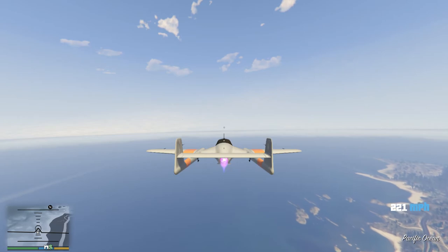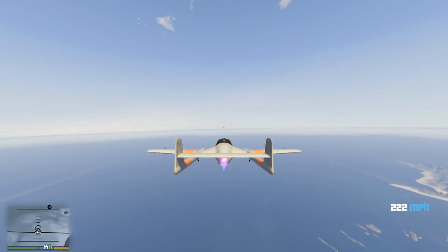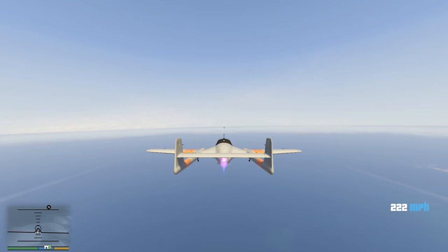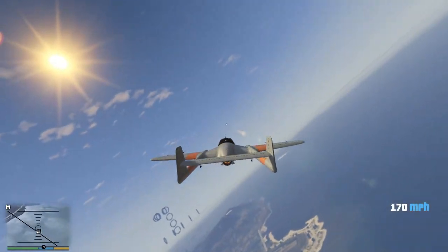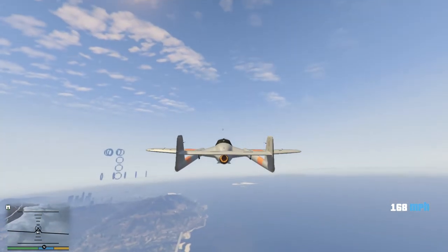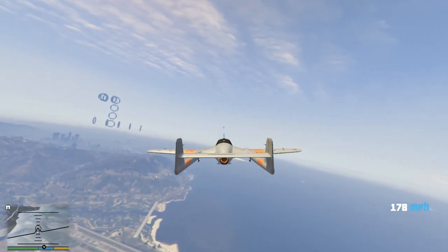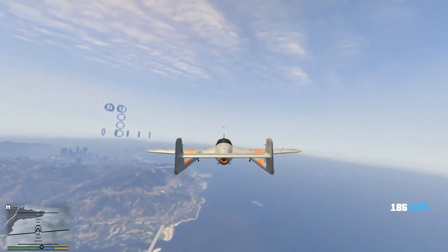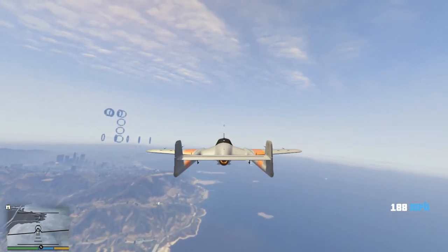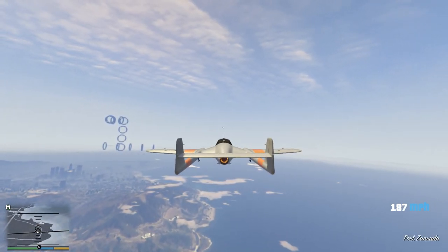Each plane will respond differently in terms of engine upgrades, but in general they will all have a top speed improvement of around 10 to 20 miles per hour. I will be doing separate videos showcasing all the aircraft from the Smugglers Run update and their top speed values, both with stock engine and upgraded engines. Please check those videos out if you're interested. Hopefully this video has been informative enough. Thanks for tuning in — hopefully see you on the next one. Take care.